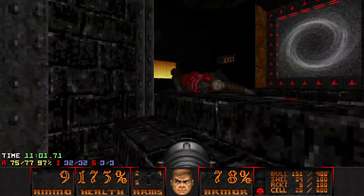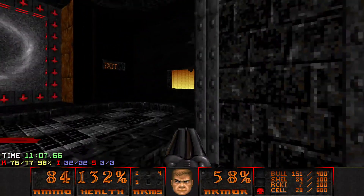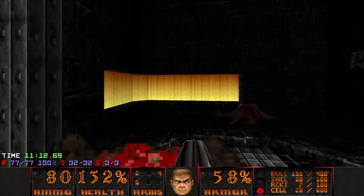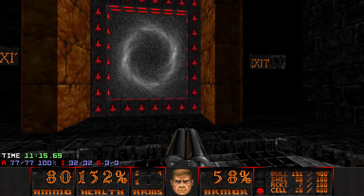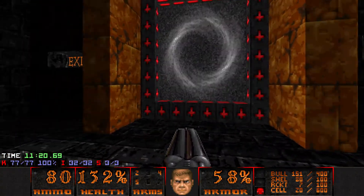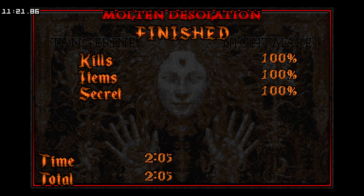Alright, let's be careful here because the Revenants can come down the stairs. And yeah, that's it — fun map. I love the music, it's like spooky. And the black and orange castles just look so good in this WAD. Yeah, that's the map guys — Molten Desolation. Thanks for watching, hope you enjoyed. Hope you're liking this WAD so far. I had a fun time playing it. We'll see you guys in the next one. Later!